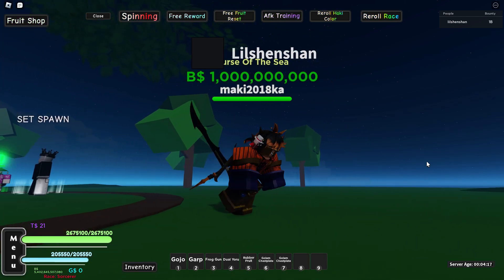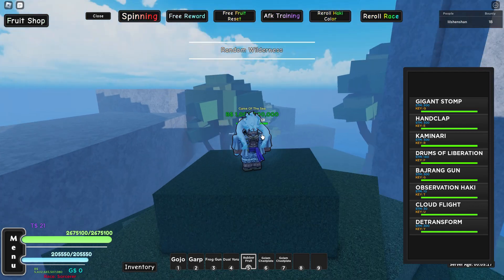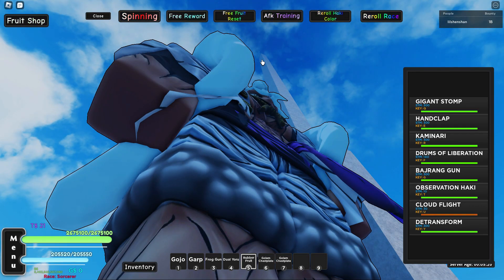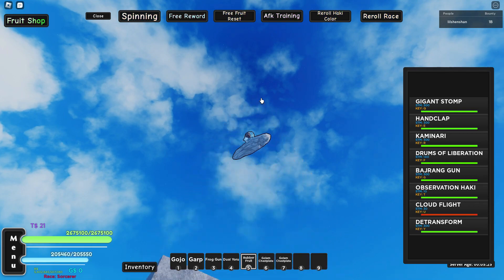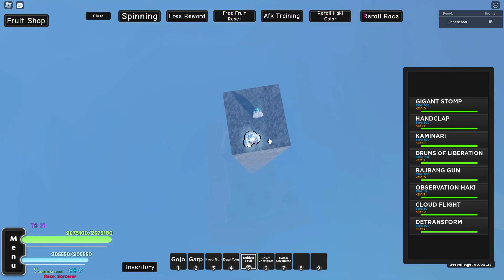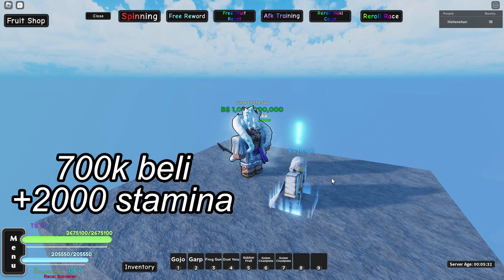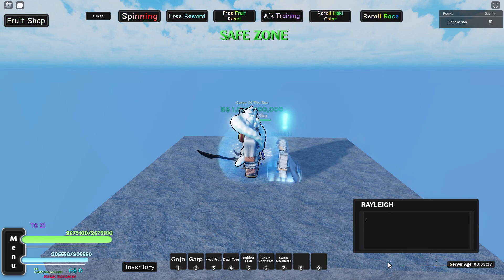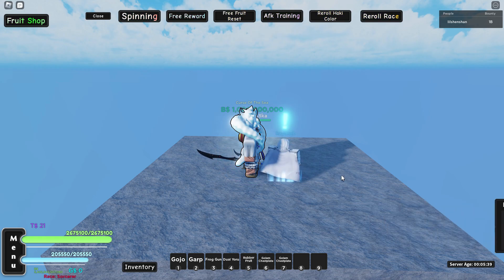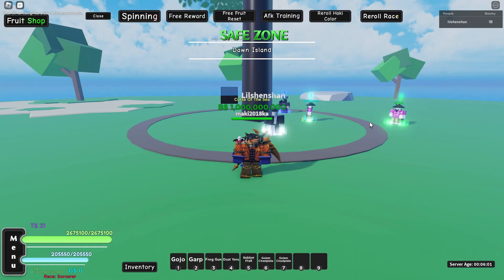The first Haki is the classic Haki — the Observation and the Armament. You need to get it from Rayleigh. We are here at the Tower of Rayleigh, you need to go up here. Here's Rayleigh — I'm gonna show you on screen what stats you need to get it.